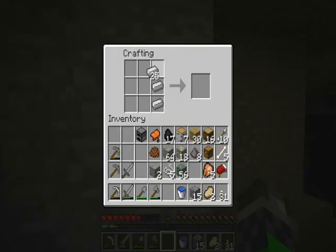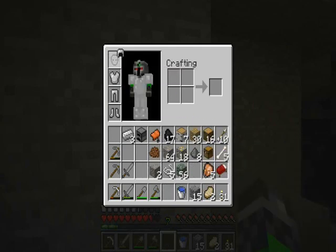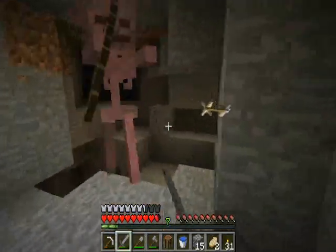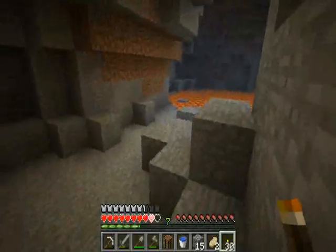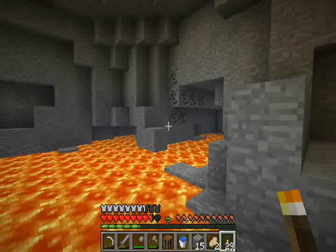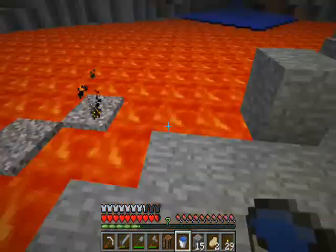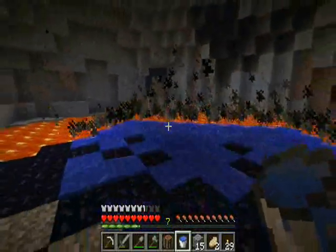Sweet, we got a stack of iron! We're doing so good. This is what I was thinking of doing — we've got the iron for it. Let's go ahead and make ourselves a full set of iron armor, because that would be awesome. We're gonna not have too much left, but it'll be worth it because we almost died just a minute ago. There's a skeleton right behind us — kind of freaked me out. But this is a lot of lava. Let's just go across it using our water bucket.